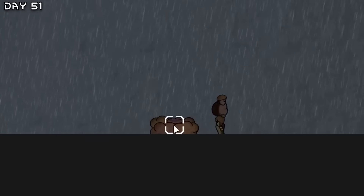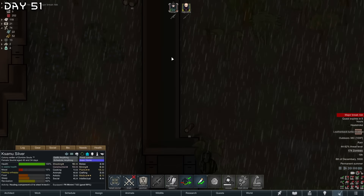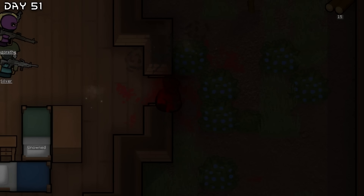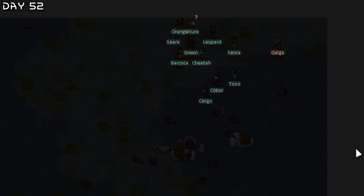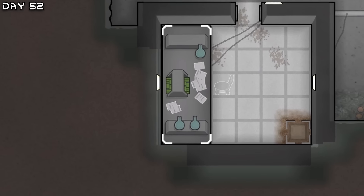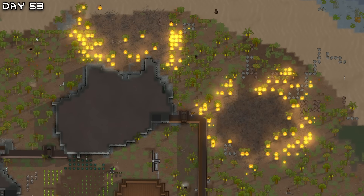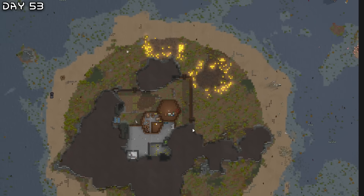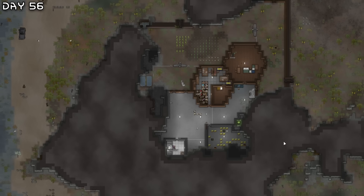Zombie spitter attack — it's just standing there, will it start shooting? A zombie is going to destroy our door. Another caravan arriving and there is our first high-tech research bench — we're just going to go for growth vats. The zombie spitter is still standing there, is it bugged? A huge forest fire here — hopefully Randy will send us rain. Surely he won't let the island burn down. The base is nice and cleaned up but we're getting no comms console trades.